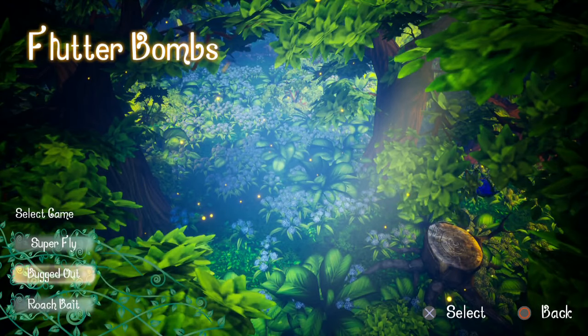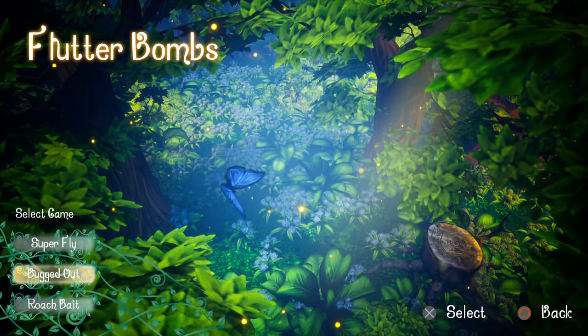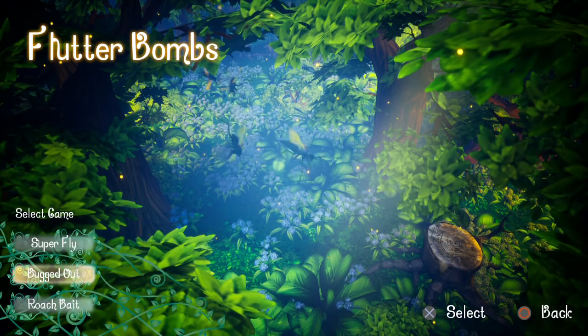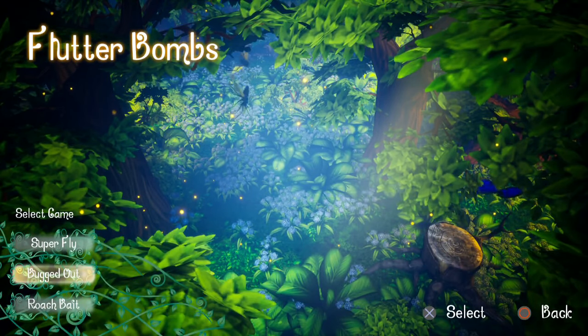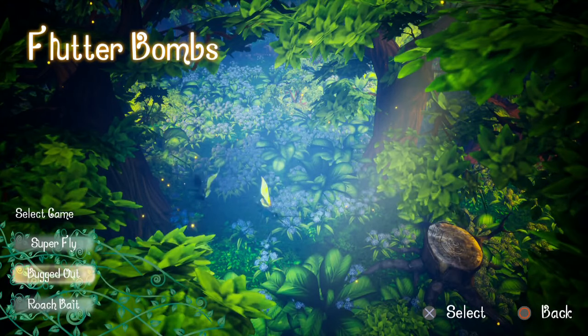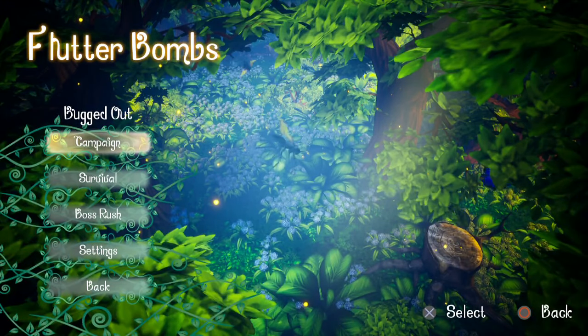Diving into the menu, first you go and select your game. There are three save slots, and each one has a fixed name. You can delete it so it says none, but when you go and select a file, it gives you a name. You've got three awesome names: Superfly, Bugged Out, and Roach Bait. My file that I've been primarily using is Bugged Out, and that's the one we'll be looking at.